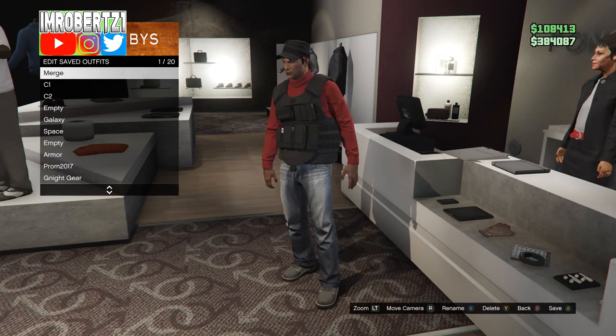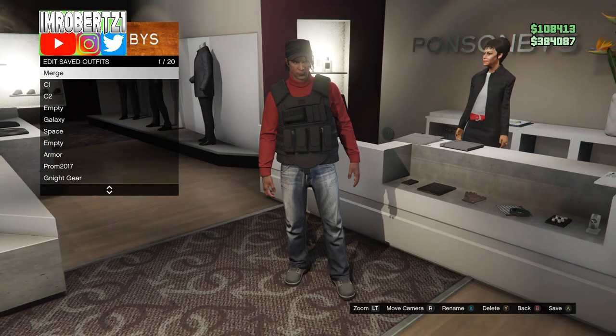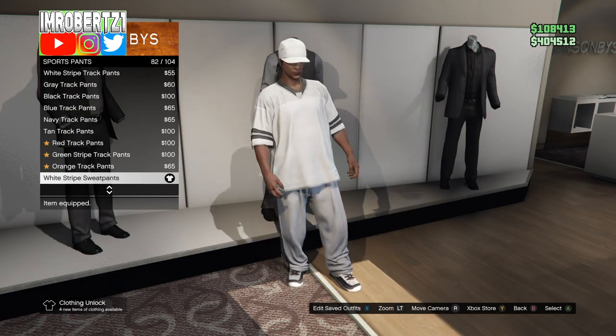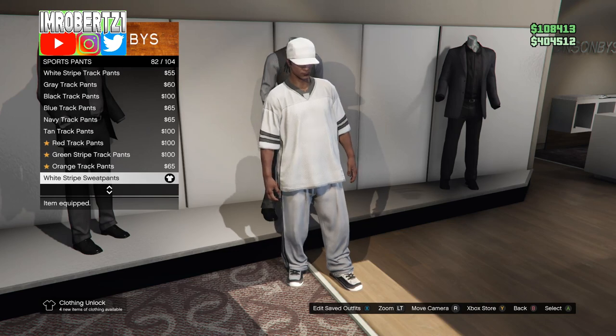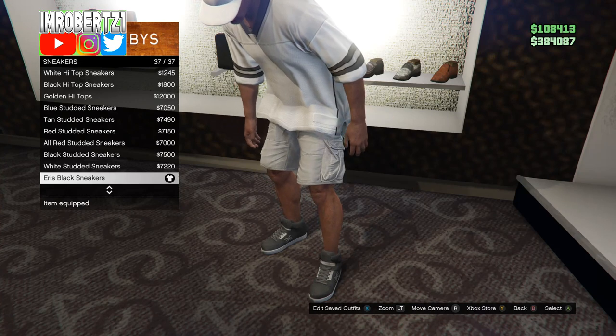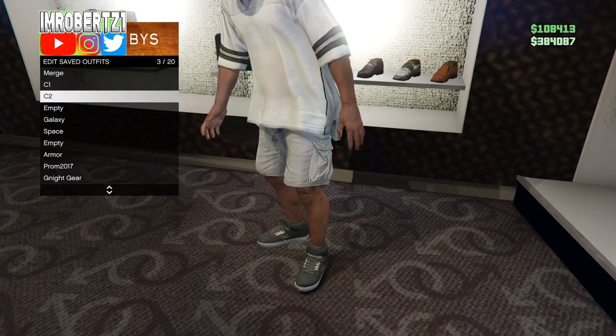The outfit with the black CEO body armor — save this outfit in the first outfit slot. You'll be merging this black CEO body armor onto the outfit. Now take the truck off outfit, then add the gray cargo shorts. This will flip the joggers to blue. Now add the Eris shoes — this will allow the Tron shoes to flip to the next outfit. Save this outfit as C2 for console 2.